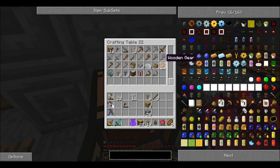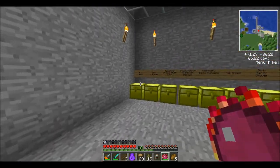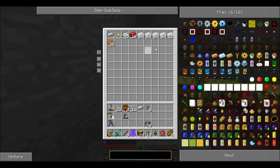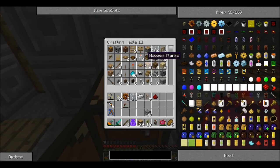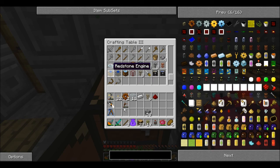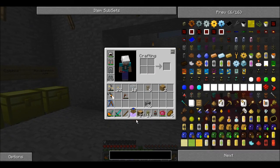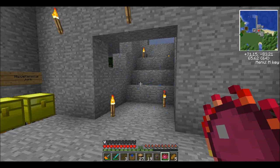So, crafting table three. I'm going to get two of those, and then I should be able to get... oh no, I need a piece of iron and a piece of redstone because I need to craft a piston in order to do this. Alright, so now we should have the option of crafting a redstone engine. And then of course we're going to need more pipe waterproofing, aren't we?